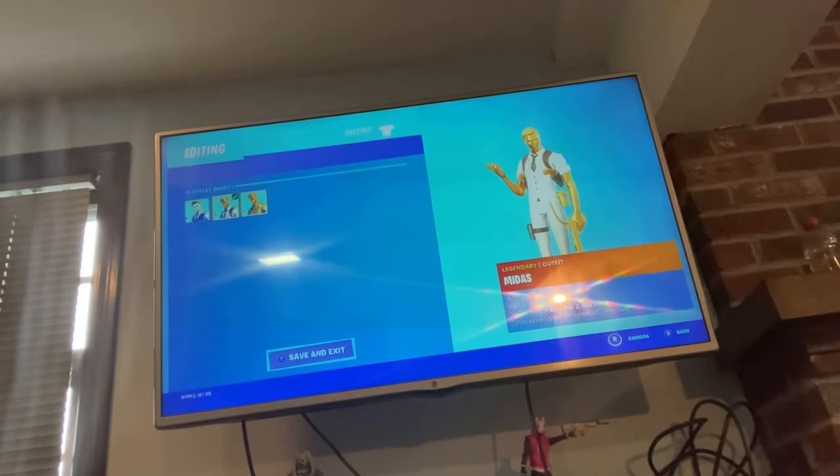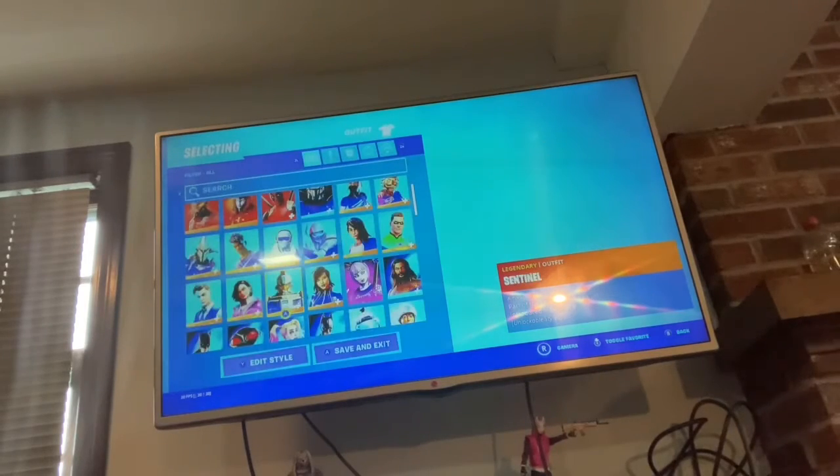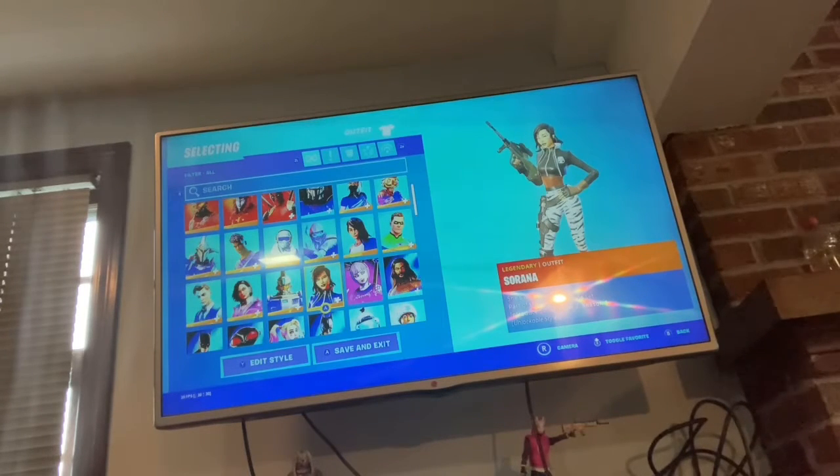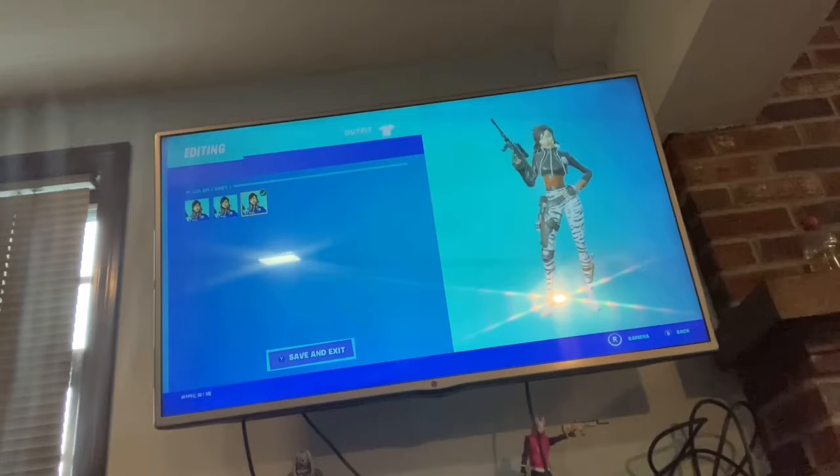We got Midas: Full Gold Midas, Ghost Midas, and Default Midas. We got Rox at Stage 1, Stage 2, Stage 3, Stage 4, Stage 5, with the purple color and the secondary blue color. We got Sentinel and the Chicken Boy — I don't have any styles for them. We got Sarana — pretty cool skin — with the default style, the green style, and the gray style.